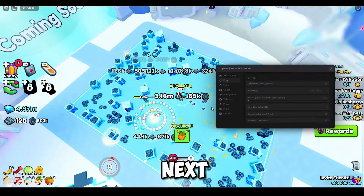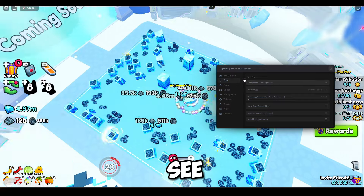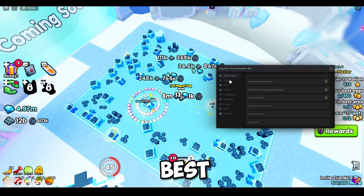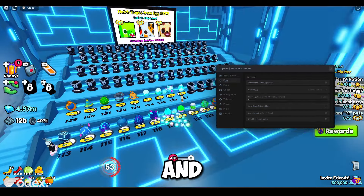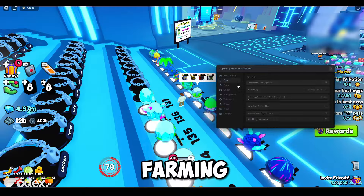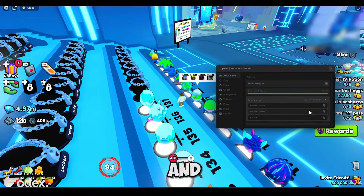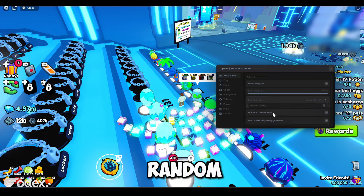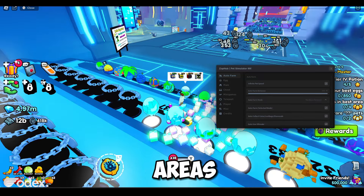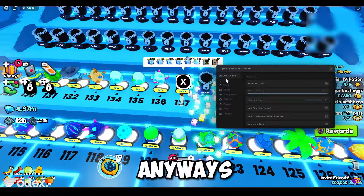Now going to the next tab. I need to teleport to the egg zones, so let me disable auto teleport to best area so I can teleport there. Here we are in the egg section — as you can see, it's still auto farming even while I'm in the egg zone.